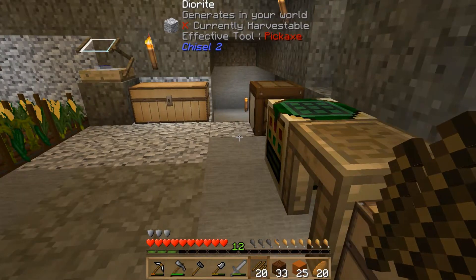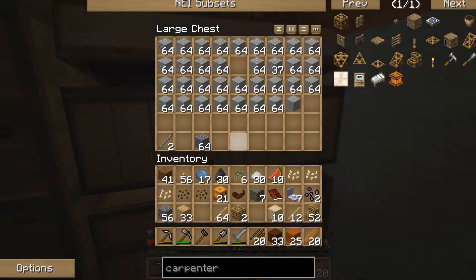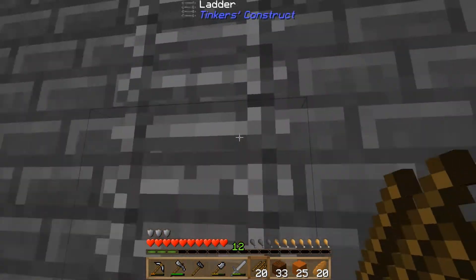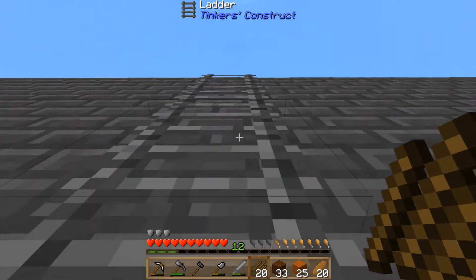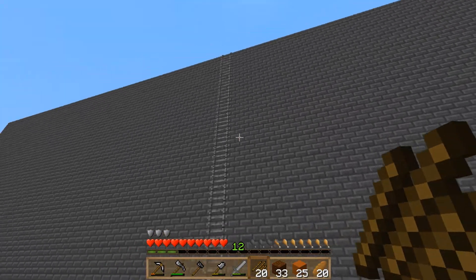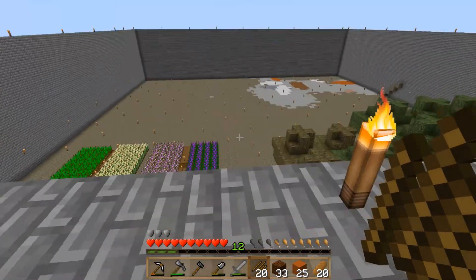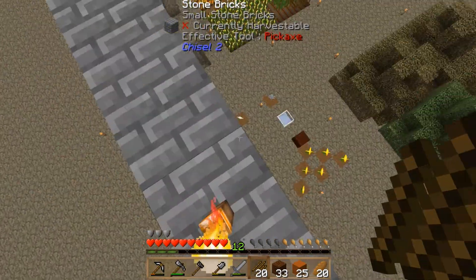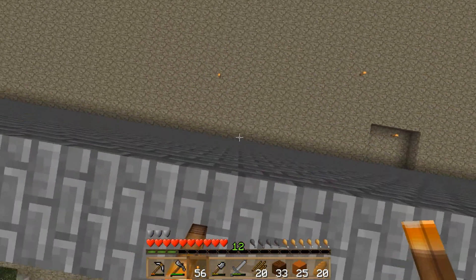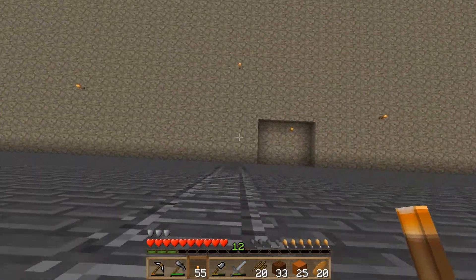Taking our chiseled blocks and Carpenter's stairs, plus some normal cobblestone that'll go underneath the stairs — let's get back over there. Getting down the other side without killing ourselves. The center point of the wall, where I want this to start, is where this torch is. I'll grab another torch so I can see it from the other side and pop a torch just here, then back down the ladder.